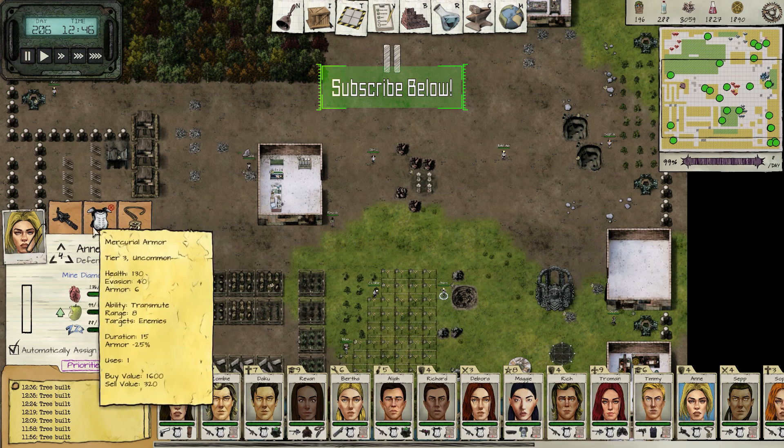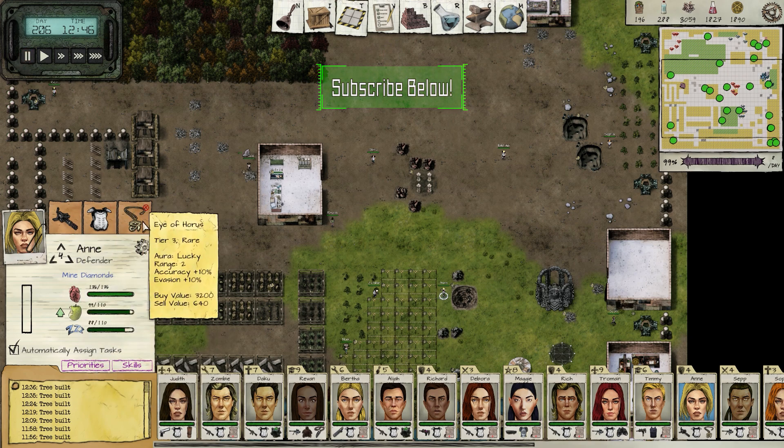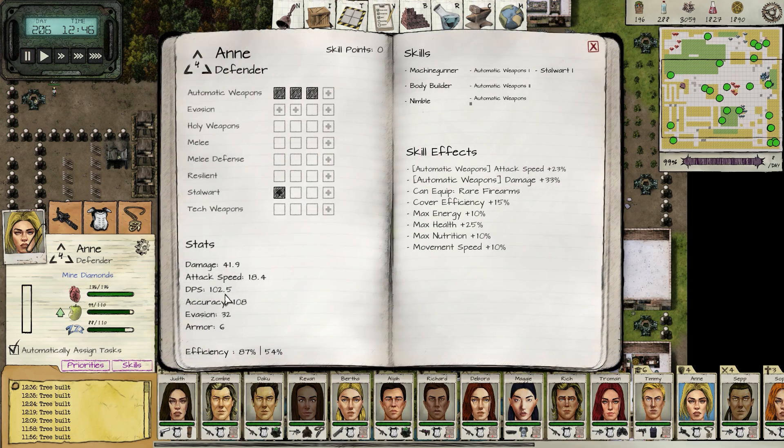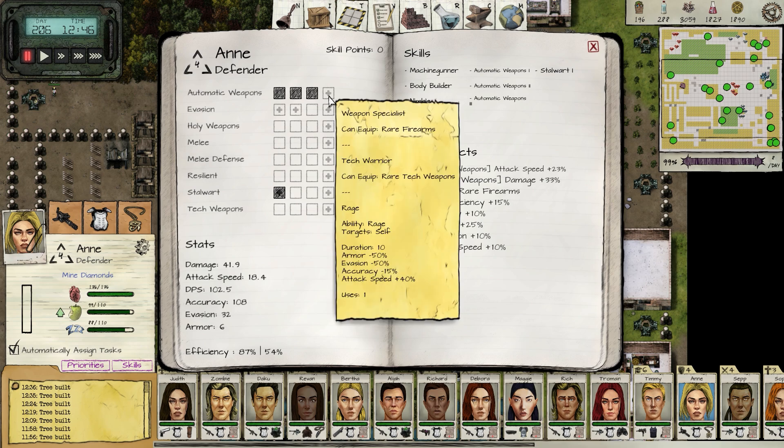I'd love to be able to somehow give her something to increase range; maybe eventually I'll find something for that. But if you take a look at her damage per second, she does 102 damage per second — that's the highest I've ever seen. She's really, really powerful right now, but she's squishy. Her health is 176, which is up there, but she's still kind of squishy.